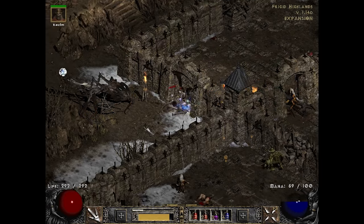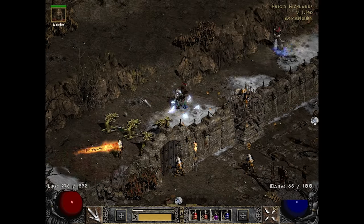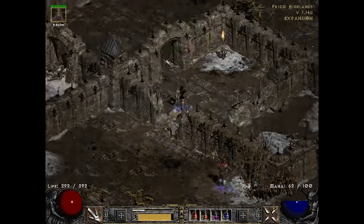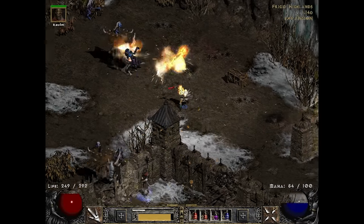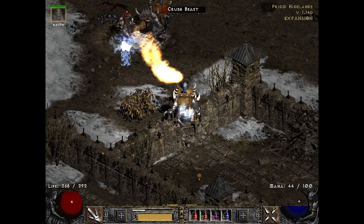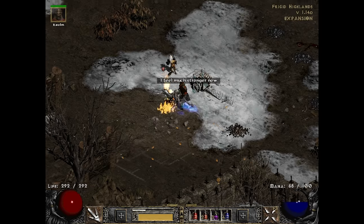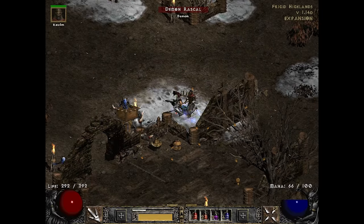This is the first group of barricades, so we have to search for the first group of barbarians. Nope, nothing here — they must be all in the second and third one. There's a superior bone shield — I think it can only have two sockets maximum, so it's not really that useful for what we had in mind with the socketing.